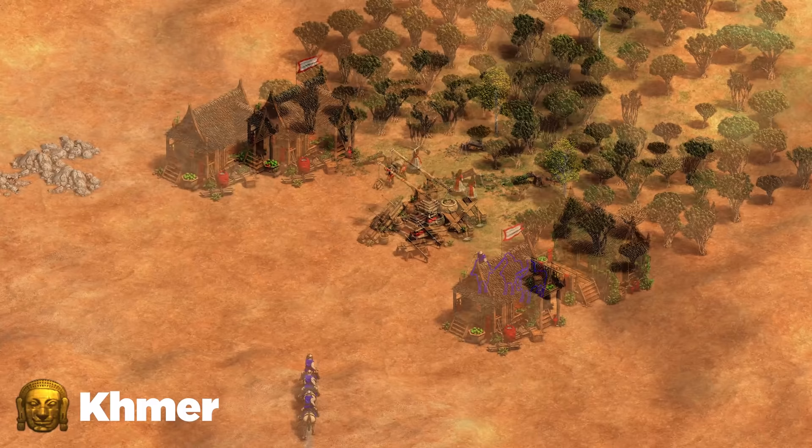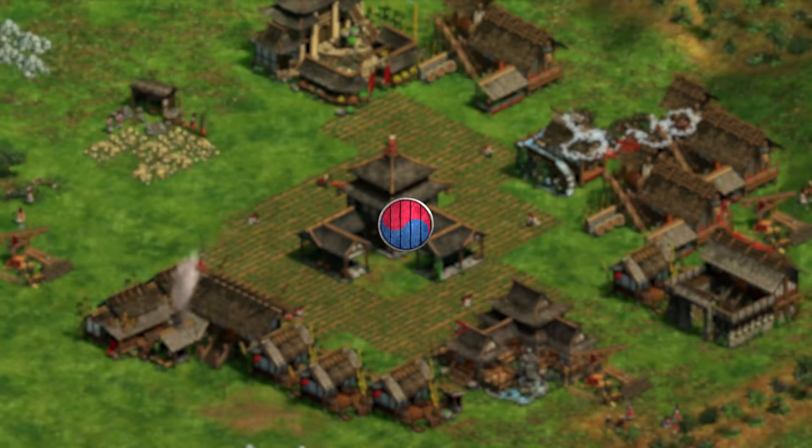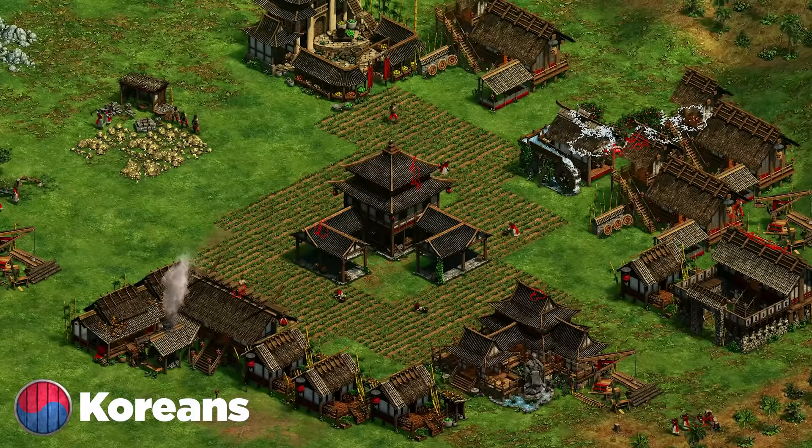Next up are the Khmer. My biggest advice against them is to open scouts — it's that simple. Most Khmer players skip the barracks to use their civ bonus, so they won't have access to spears. Go for scouts, at least force them to garrison their villagers into houses and cause idle time. If they're being a little sloppy, you might even kill some villagers.